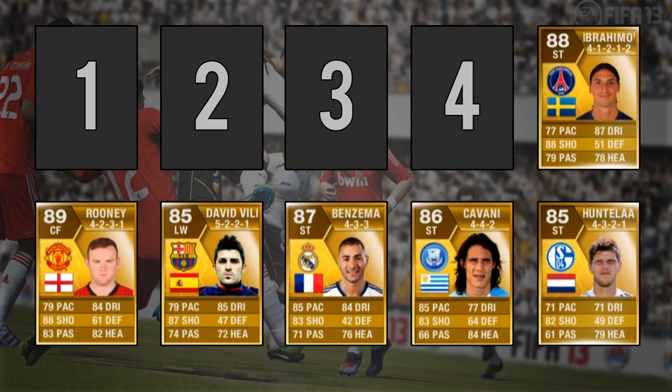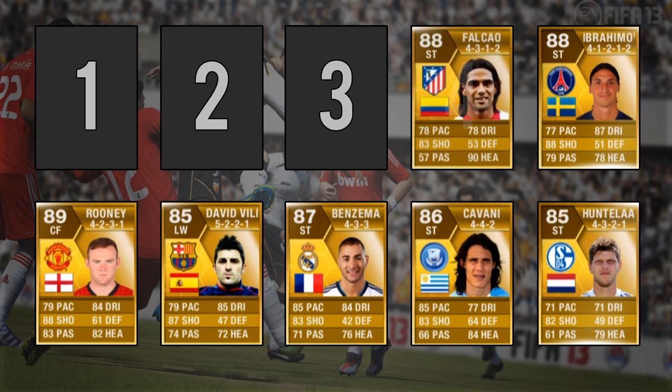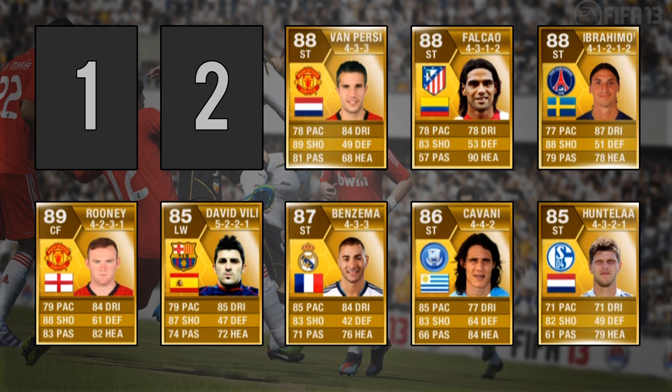Now moving into the best of the best in terms of finishing, at number 4 we have Radamel Falcao with 91 finishing and 83 shot power. He also has 4 star weak foot and 4 star skill. At number 3 we have the last BPL player, Robin Van Persie, with 91 finishing and 90 shot power. Great player and also our first left footer if you haven't noticed already. He also has 4 star weak foot and 4 star skill.